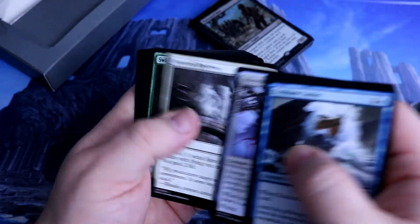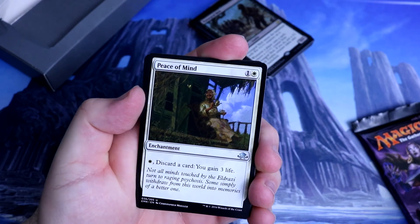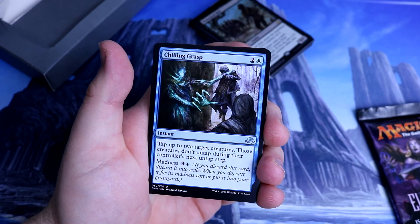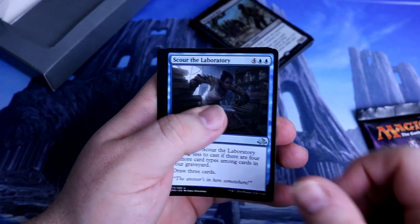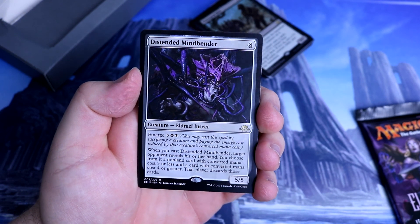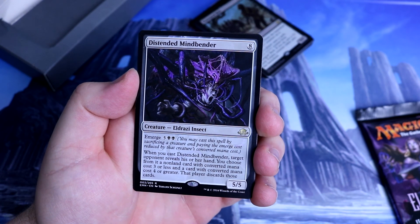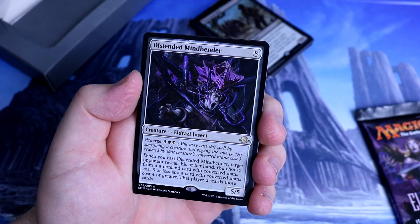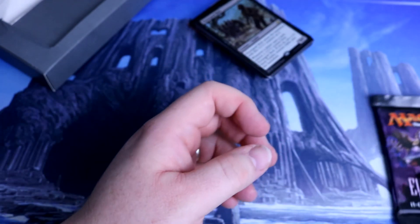So let's get straight to the uncommons. We start with a Peace in Mind, which is to discard a card you gain three life. We've got a Chilling Grasp, Scowl the Laboratory. And our rare is — ooh, that's a nice card — Distended Mindbender. Five-five for eight, but it does have an Emerge for seven. When you cast it, target opponent reveals his or her hand. You choose from it a non-land card with converted mana cost three, and a card with converted mana cost four or greater. Then that player discards those cards. Very nice card, and an Eldrazi Horror.